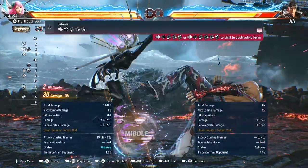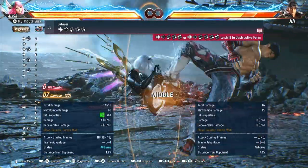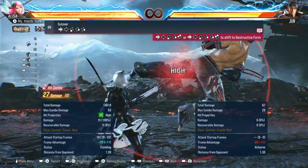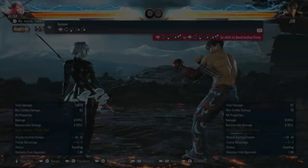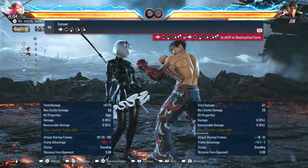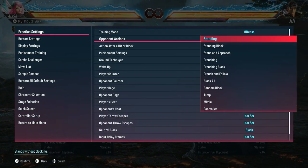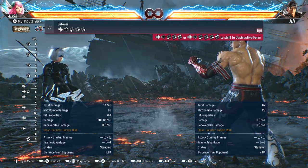Why am I getting the wrong thing? There has to be a way to combo. Maybe it's a wall ender. Block all — hold on. Minus 14. So you have to do two. Minus 10. And then minus 10 again. What is last hit on counter hit? Okay, it's a knockdown. So it does something, I just don't know why.